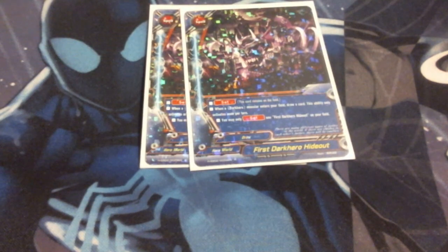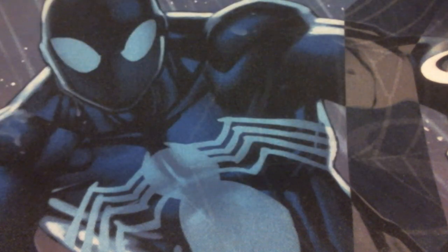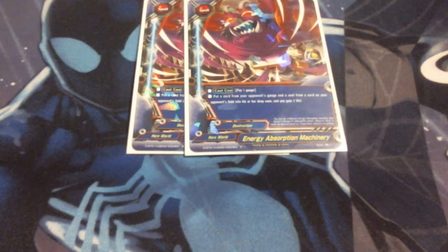I'm running two First Dark Hero Hideout — this lets me draw more every time I start putting in and out Gwen and Schwartz. Draw's always a good thing. Next up is a bit of a control piece item: Energy Absorption Machinery. Pay a gauge, put a card from your opponent's gauge and a soul from a card on your opponent's field into the drop zone, and I get to gain two life. So I lose a gauge, they lose a gauge, they lose a soul and a monster, and I gain two life. Fairly decent control piece. I didn't get to see too much play with it unfortunately, but it's needed because there's a lot of stuff I just need to get rid of soul, and depleting gauge is always a good thing.